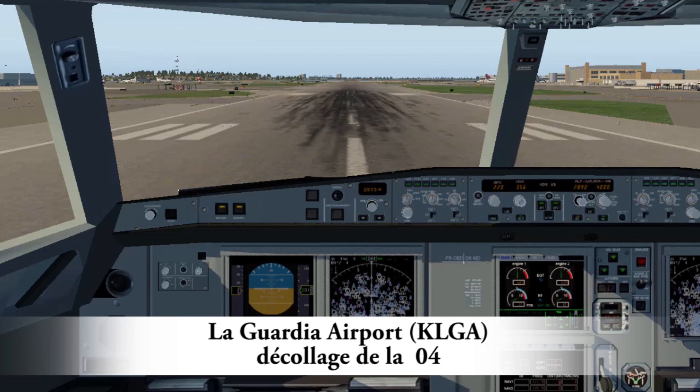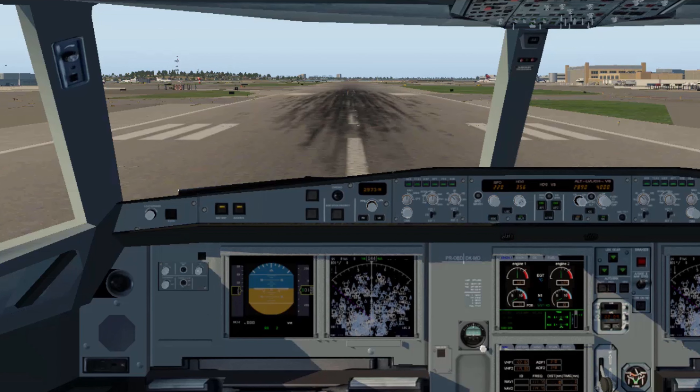Cactus 1549, Runway 4, cliff takeoff. Cactus 1549, cliff. Eagle 4718, LaGuardia Runway 4, positional hold, chopper, go land 3-1.